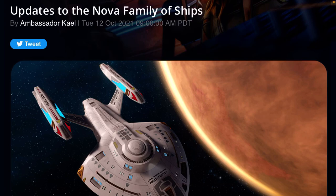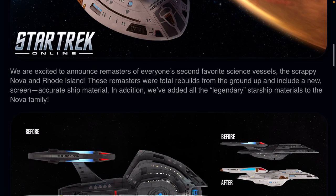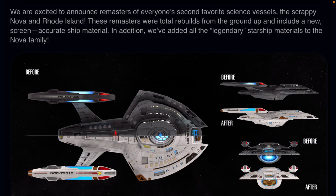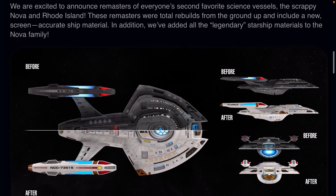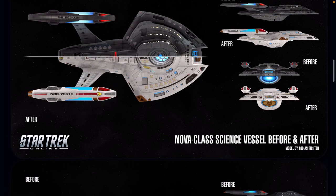Check this out. So it looks like there's an update to the skins of the Nova class, or the Rhode Island. I know a lot of people have been asking for a T6 — this is not the tier 6 announcement, but it could mean a future tier 6 ship. The skin for Nova has been completely updated, and you can also use the other legendary starship materials for this Nova family of ships if you want to.